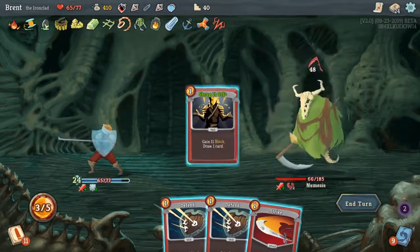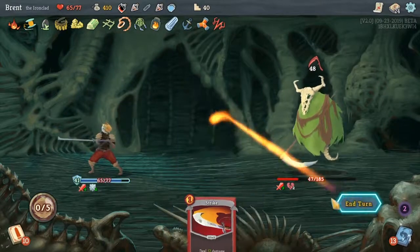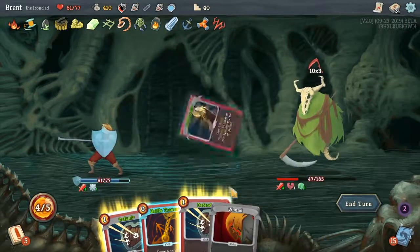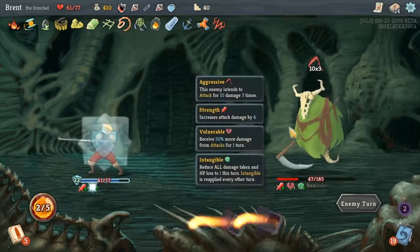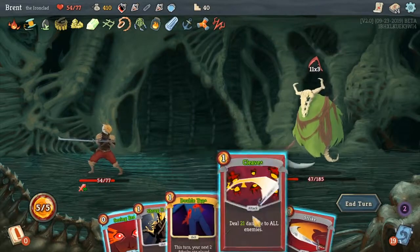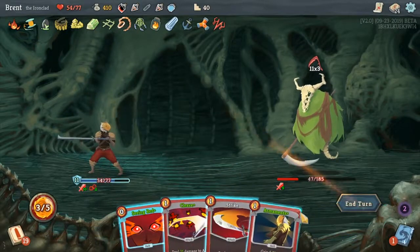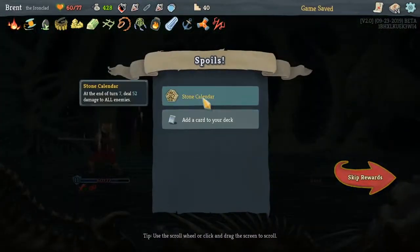Oh, you! You're such a nice man, Nemesis. Not too bad. I was thinking 48 would be hard to get, but we actually got a pretty good draw to deal with that. I'm trying not to draw into our Whirlwind before we need it. Alright, oh you gotta be kidding me. Double Tap. Let's Shrug first. Dang it. I think we still got him. Yeah. Stone Calendar!